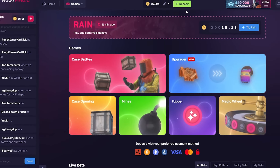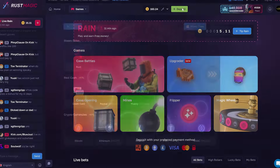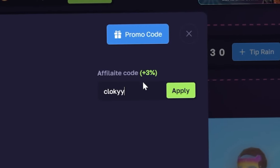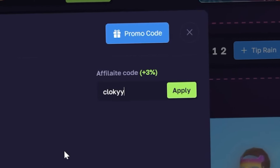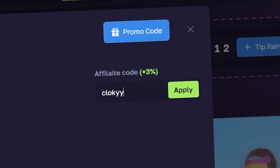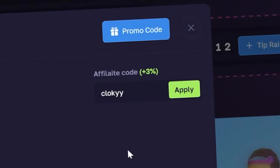Guys, if you're messing with Rust Magic and you want to support the channel and keep the videos coming, make sure you go to deposit and type in code CLOKYY, press apply, and get yourself plus three percent on your deposits. It would help me a lot and help you guys out. If you're enjoying it, make sure you use it so we can keep posting videos on Rust Magic. Without further ado, let's get back into it.